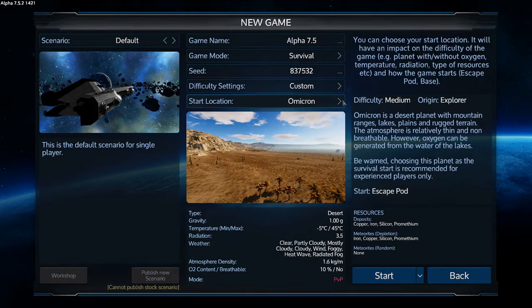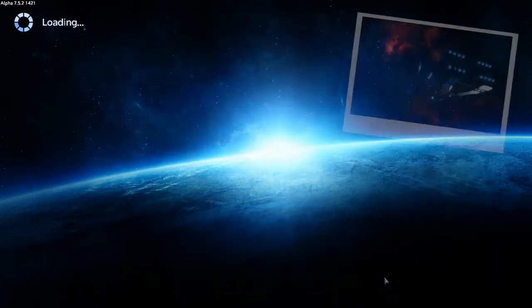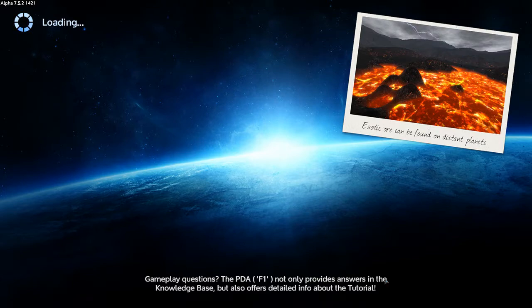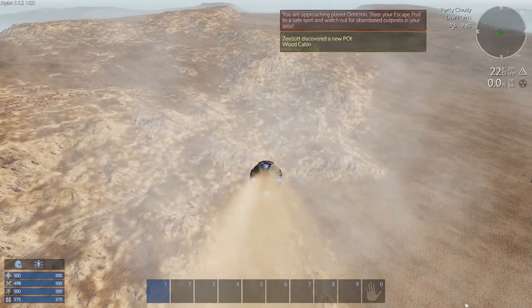We've got Akua or Omicron to choose from. We might as well go the full survival experience — requiring oxygen, the whole bit, having a patrol vessel hound us from day one — so let's do Omicron. They've done changes to ammunition: it now needs wood or fiber, which can be made from wood but can also be picked. They removed the prometheum aspect from a bunch of the starter ammunition.